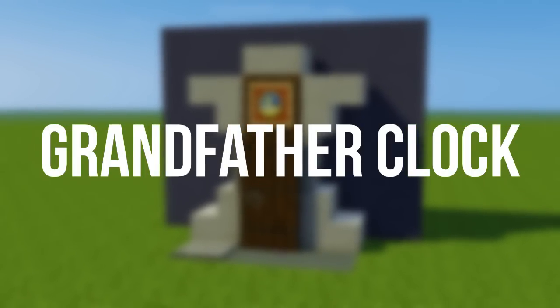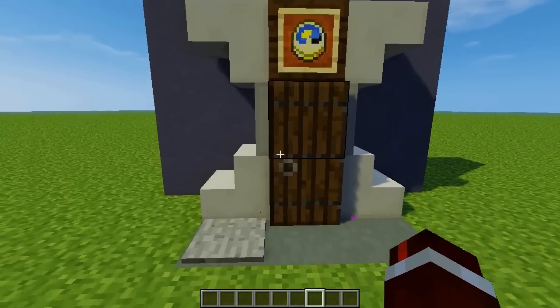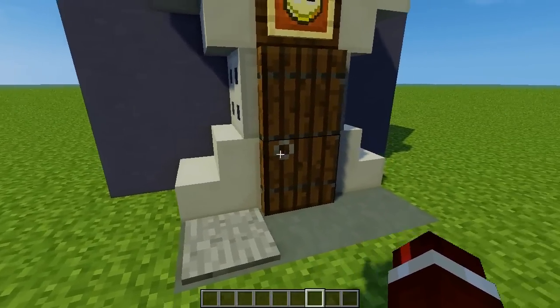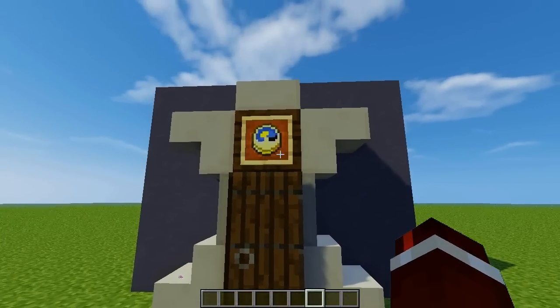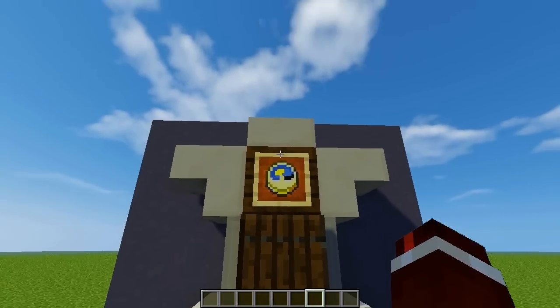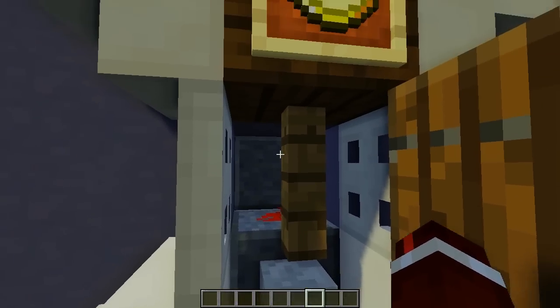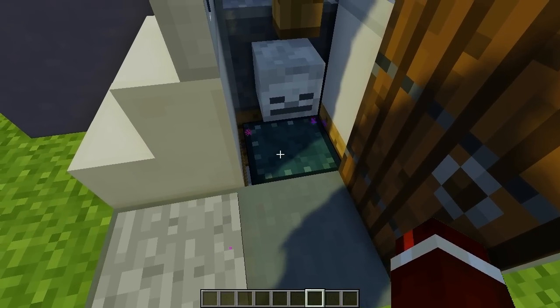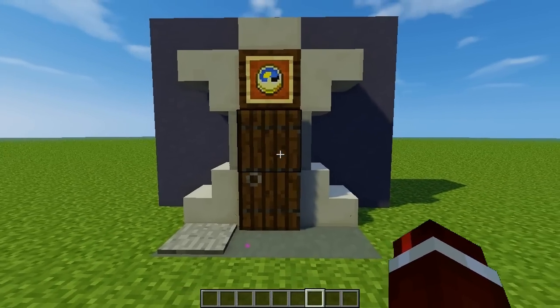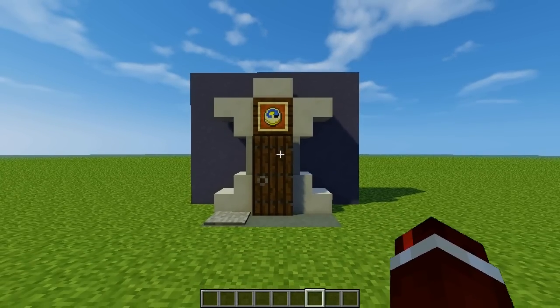This one does push the theme of modern, but it is a grandfather clock with a modern twist. I've used a lot of quartz in this design, with iron trap doors on the side and the time shown at the top — you can see it's midday right now. If you step on the pressure plate you can see the pendulum inside. Down below there's an ender chest, so it's not just for telling time — it can also store your ender chest. Personally not one of my favourites, but I still think it's good.